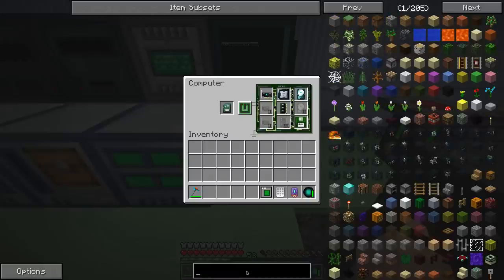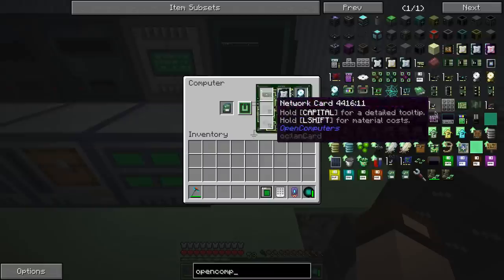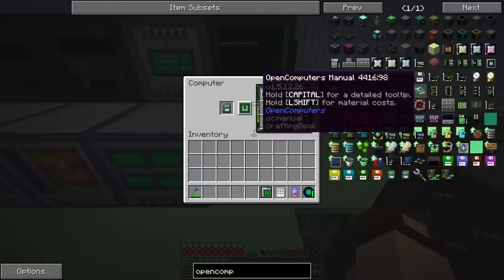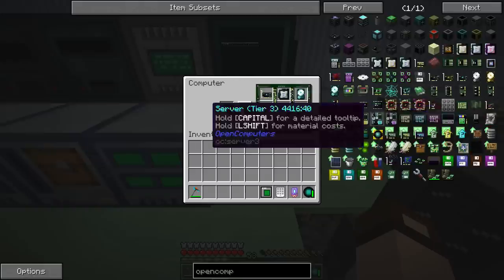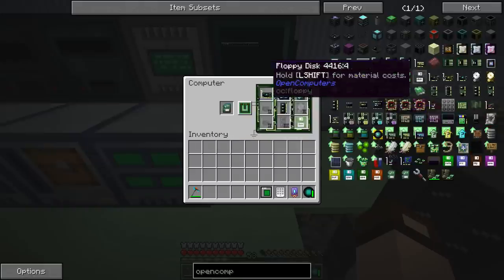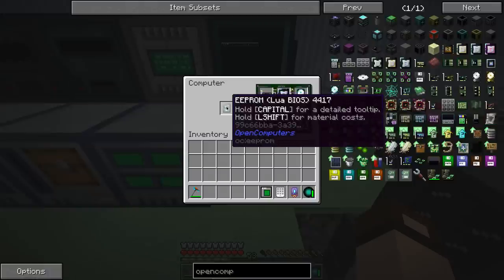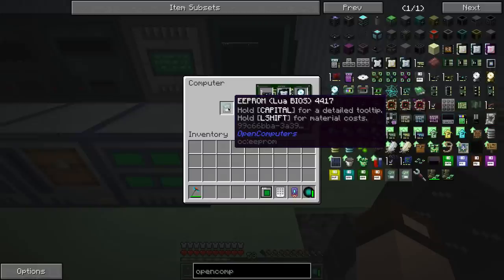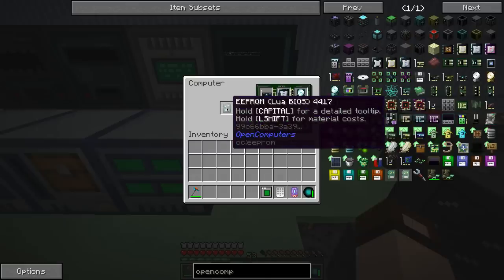Instead, go to Open Computers and make the Open Computers manual with the microchip, then craft the EEPROM with the book. If you do that, you'll get an EEPROM with the Lua BIOS. Then you can put it in the computer. If you put the blank one in the computer, it'll be locked as blank, and crafting with the book won't do anything. You need the BIOS in there to boot it.